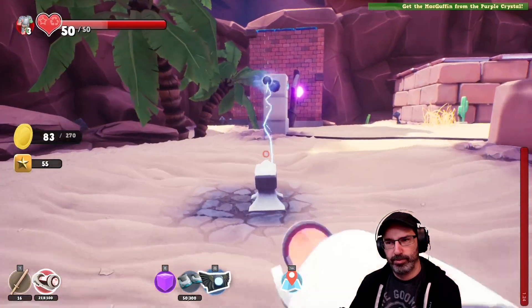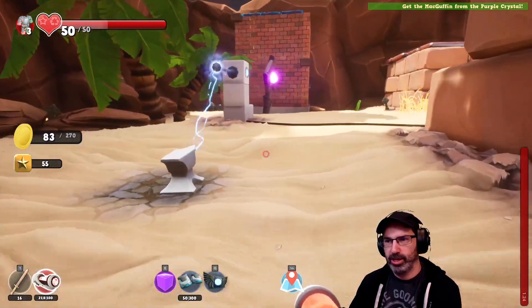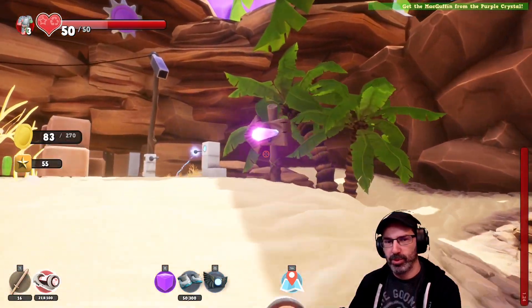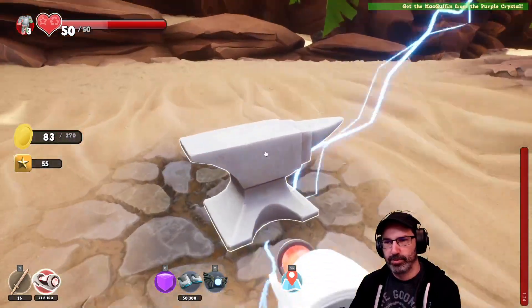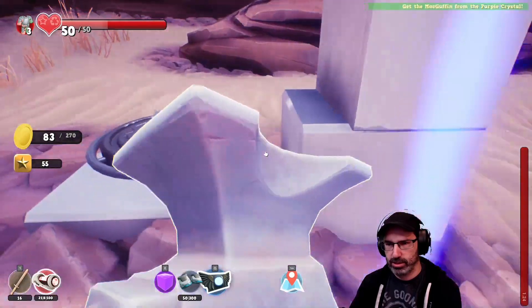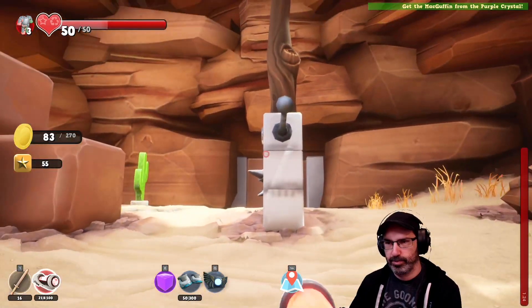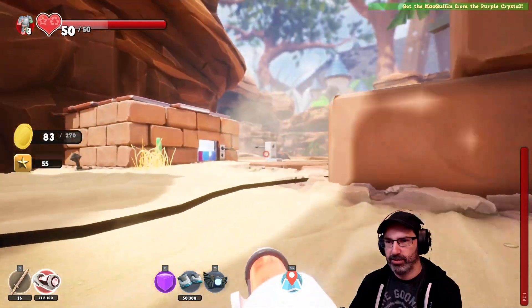Hmm. All right, we need another anvil — we probably need to get up here. How would I get up here? Maybe put the anvil on the blue pad and let it shoot up to hit the button. I'll buy that for a dollar. Maybe. Oh — I can't conduct far enough. No, I can't conduct far enough.